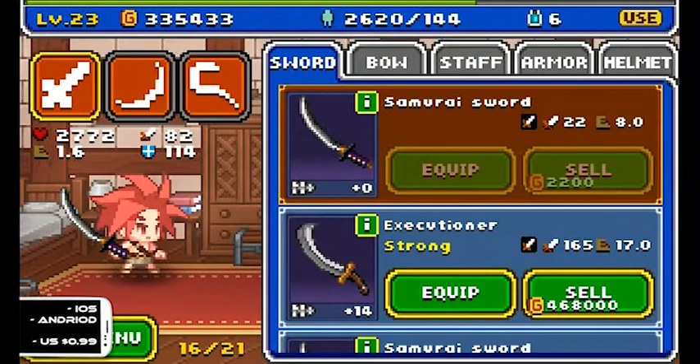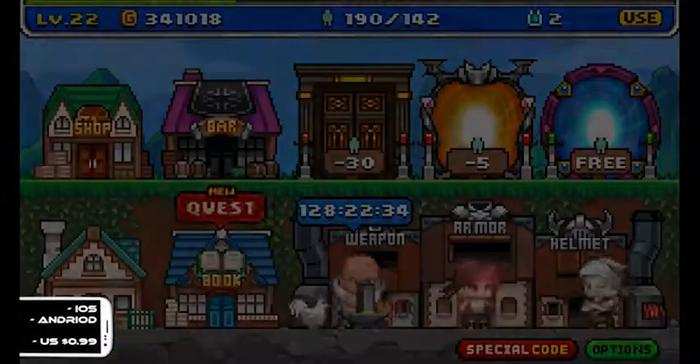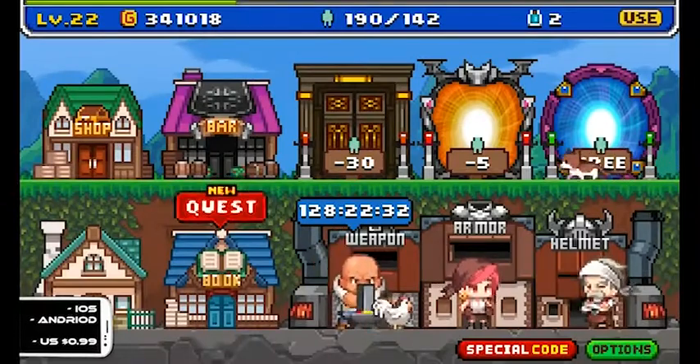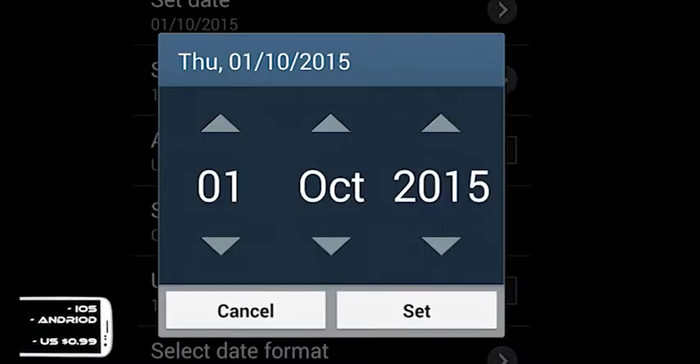The more you forge your weapon to increase its level, the longer it takes to forge. Some of my gear was taking in excess of 130 real-time hours to complete — that's just ridiculous! However, you can avoid this system by setting your phone date ahead a few days. I felt like a dirty cheat.